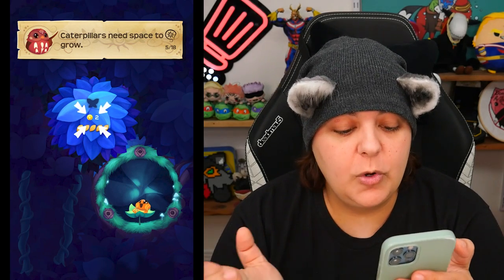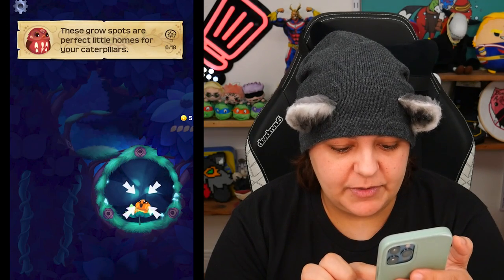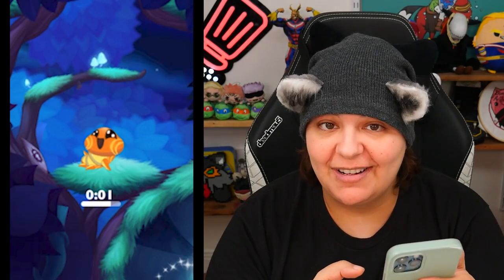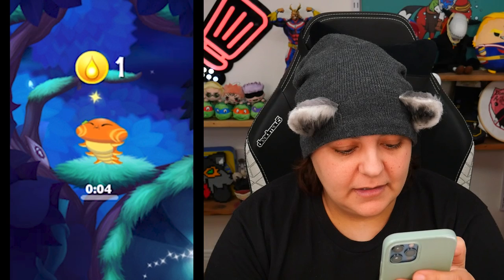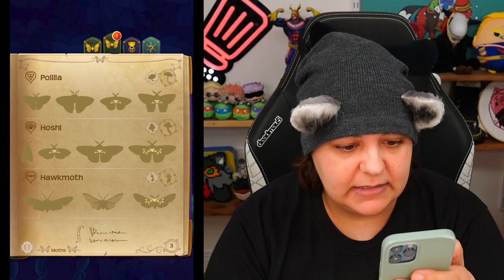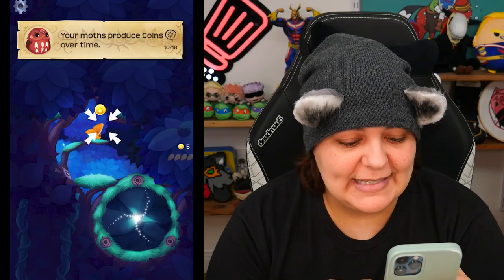New species — what are you? Caterpillars need space to grow, so we need to expand to make them into moths. Perfect little homes for your caterpillars. Feeding leaves to caterpillars makes them grow. This is really a lot going on. Now it's become a pupa. Pupa hatch into pretty moths — yellow furry legs, I wonder if that's an actual species. They produce coins over time — this is really an idle type game. Keep expanding to discover more.